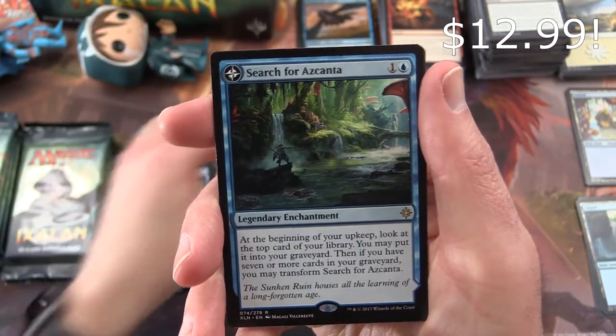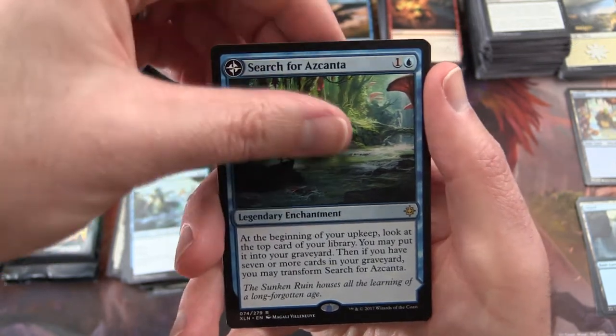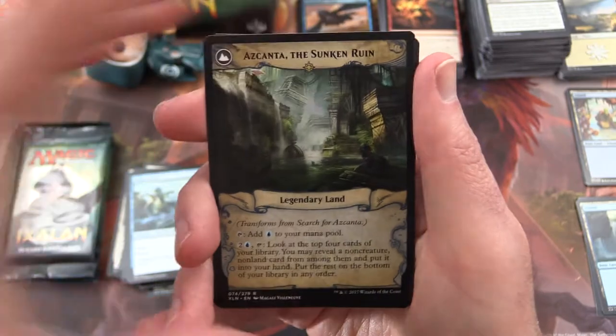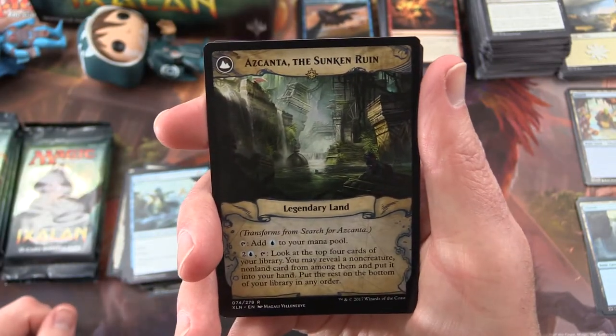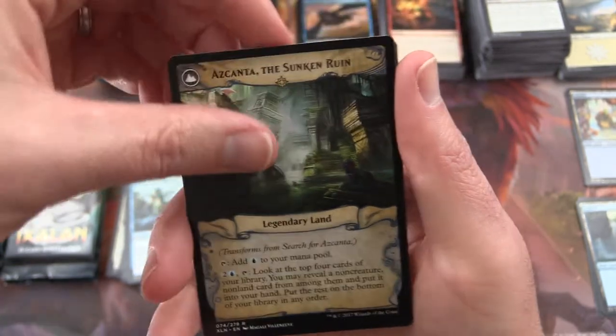And Search for Azcanta is the rare. This is one of those flip cards — it turns into Azcanta, the Sunken Ruin.